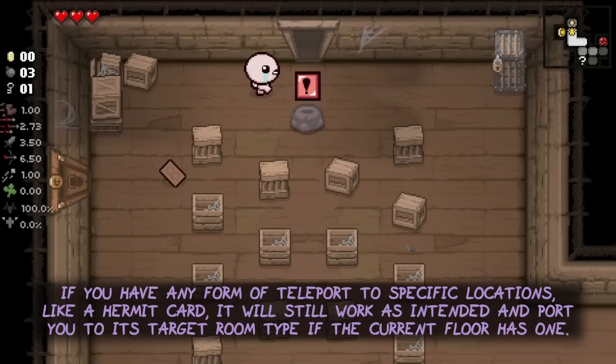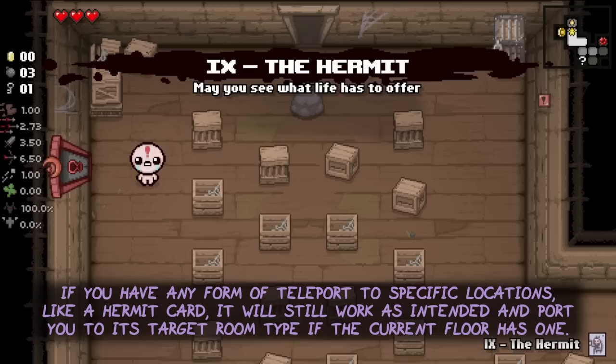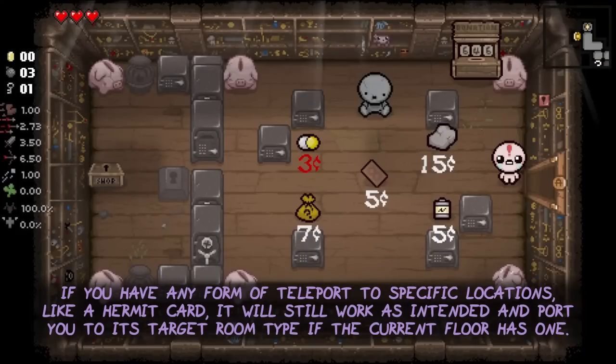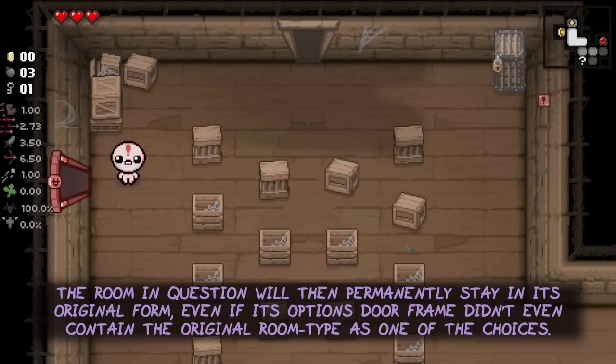If you have any form of teleport to specific locations, like for example a Hermit card to the shop, it will still work as intended and port you to its target room type if the current floor has one. The room in question will then permanently stay in its original form, even if its options door frame didn't even contain the original room type as one of the choices.